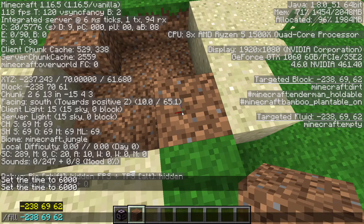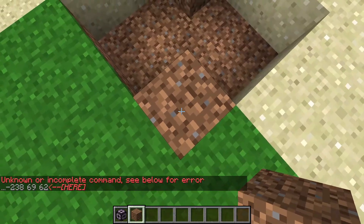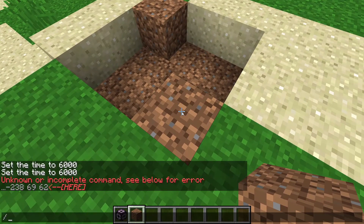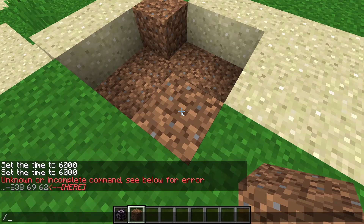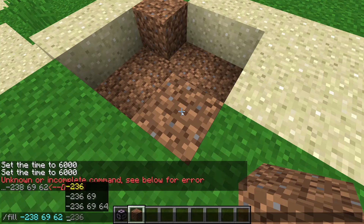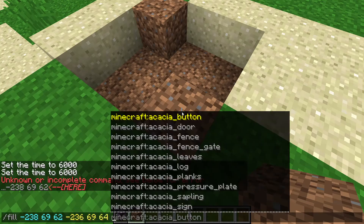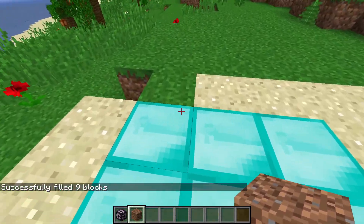Then hit enter. It will come up with an error message but that's alright. Then open the chat again and press the up key to bring up the last command you used. Then do space, tab, space, tab, space, tab, and then type the block that you want, which is diamond block. And boom — as easy as that.